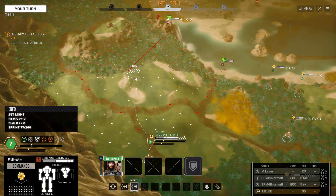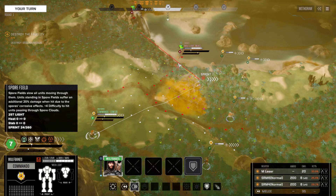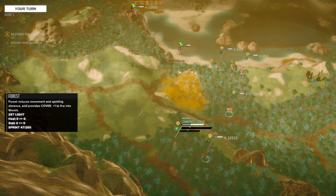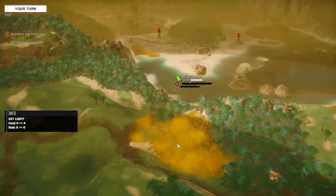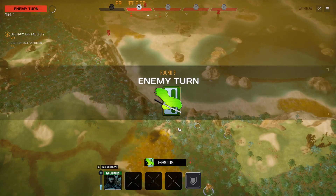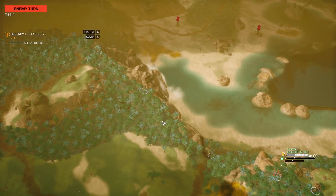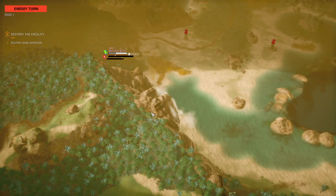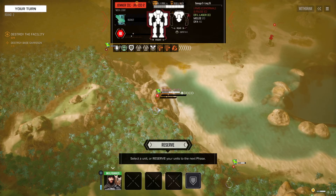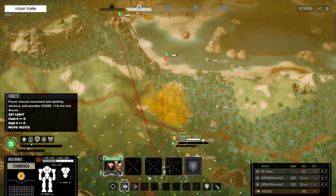I just don't want to give this Jenner any free shots. Alright, some solid hits on the Mist Lynx. Another Mist Lynx. This one is damaged, still more dangerous. This one just has a large laser so it's not that terrible. So I feel a tad bit more comfortable.